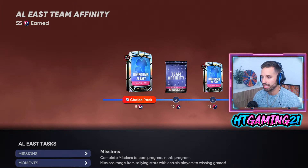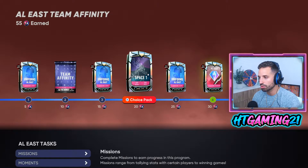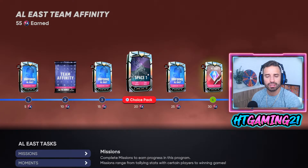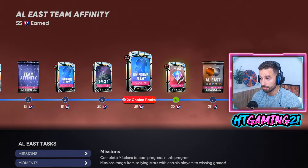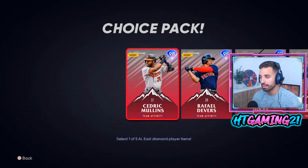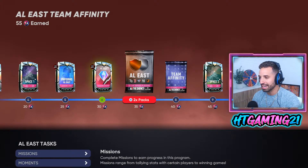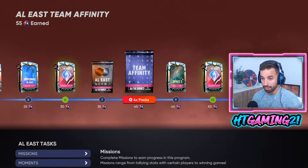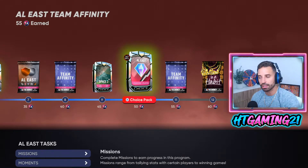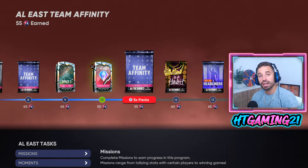At 55 points you get some free uniforms, two free packs, a choice pack where you can potentially get some diamonds. At 30 points you get your first AL East choice pack. Continuing, you get AL East silvers and bronzes, four more Team Affinity packs bringing you to six total, a second choice pack, and at 50 points another AL East choice pack. At 55 total that's another five packs — 11 Team Affinity packs in total on top of everything else.